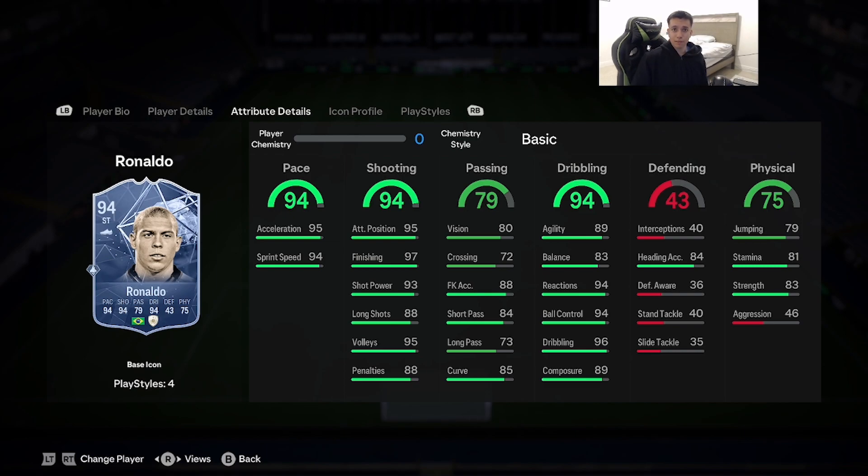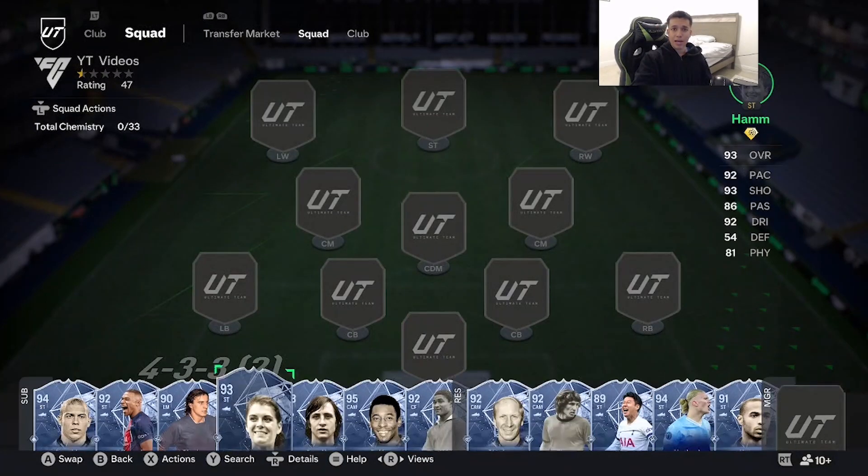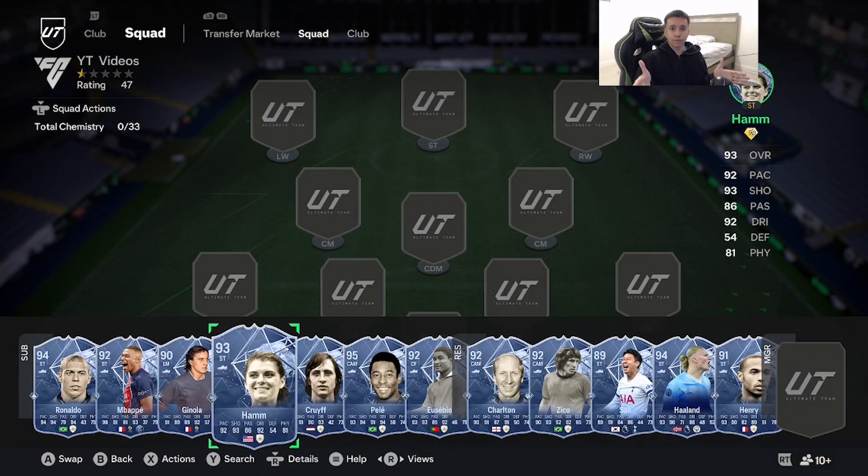Let me know what you guys think about R9 this year and whether you agree with my list of the best strikers in this FIFA installment. There are some good strikers I left out — like Kenny Dalglish, Eto'o, and similar cards — but I feel the players on this list are just top tier and a step above the rest. If your favorite striker isn't here, I don't think they're bad — I just think these are better. That concludes the rankings for today — thanks for the love on these videos!